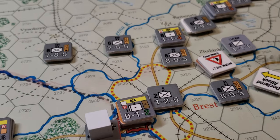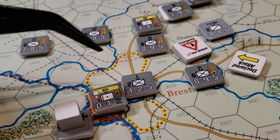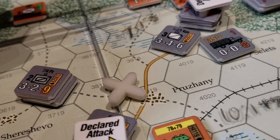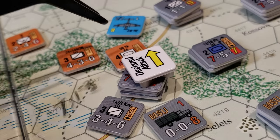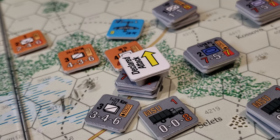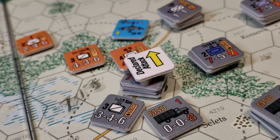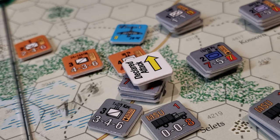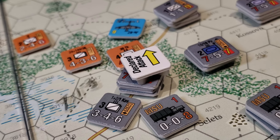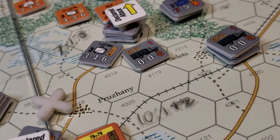Down by the Brest-Litovsk area, not a whole lot going on. Lots of movement along the roads here. We've got one declared attack — this guy withstood an overrun in the movement phase this turn — so we're going to pile in there with a 7-to-1 attack with a minus-three for the air. I believe because I have a full panzer division in there that will give me an additional minus-one, and of course we're going to use the truck here to support that.